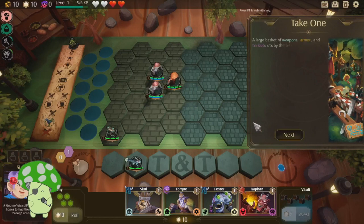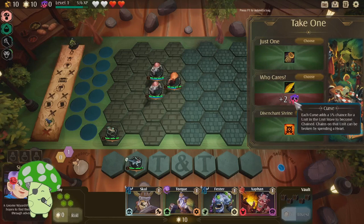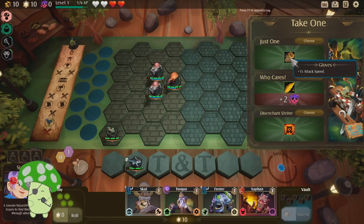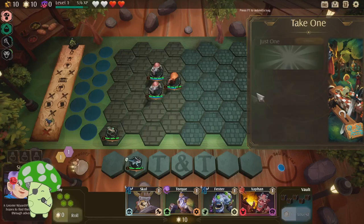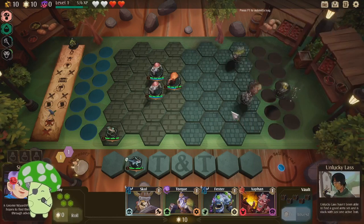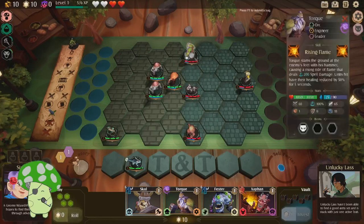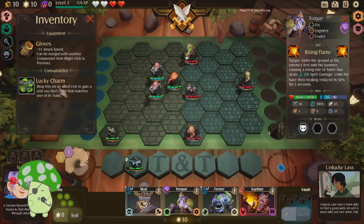Let's go. A large basket of weapons, armors, and trinkets sits by the trail here. It must be abandoned, but something strange nearby indicates otherwise. Only take one from this humble store — trouble will haunt you if you take more. Who cares about a curse — just one. I'll take one. Let's travel. We fight the Unlucky Lass. We do have Lucky Charm: drop this on an allied unit to gain a unit you don't have that matches one of its traits.